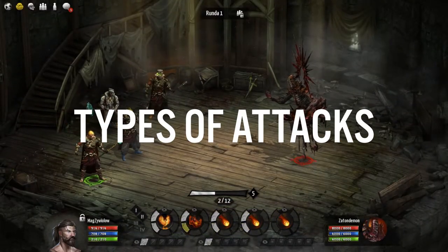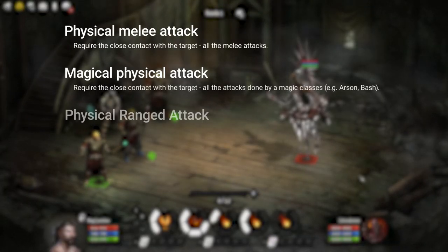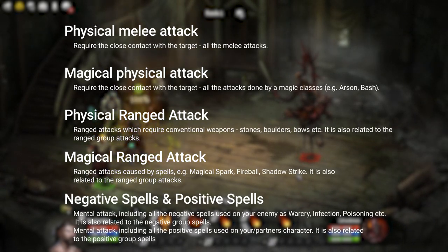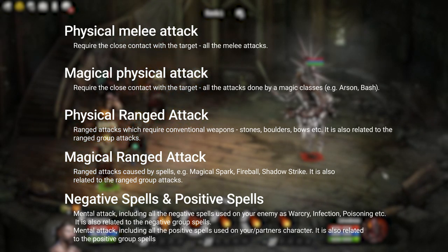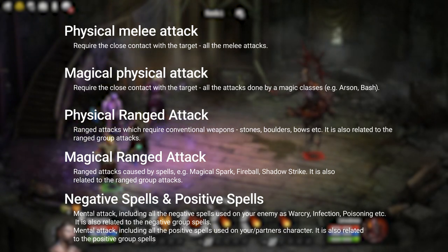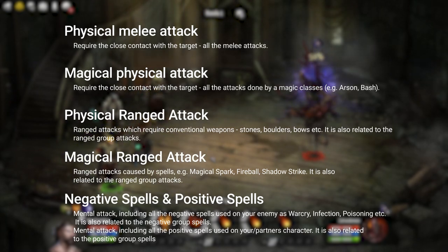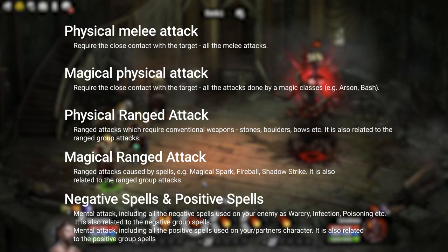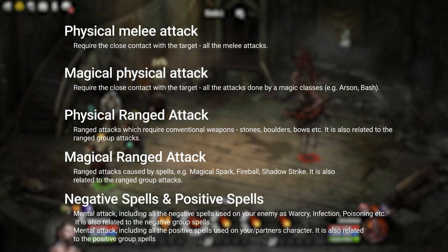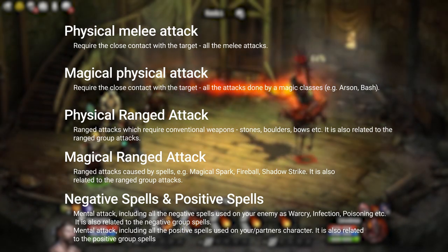Expanding on that further, there are multiple types of attacks found in Broken Ranks: Physical melee attacks which require close contact with your target. Magical physical attacks, which are all attacks done by the magic class while in close combat, such as arson or bashing. Physical ranged attacks that require conventional weapons like bows, stones, boulders, etc. Magical ranged attacks like fireballs, shadow strikes, and magical sparks — these also relate to ranged AoE attacks, as do physical ranged ones. Negative spells, which are basically debuffs — skills like warcry, infection, poison, and so on. And lastly, positive spells, also known as buffs.